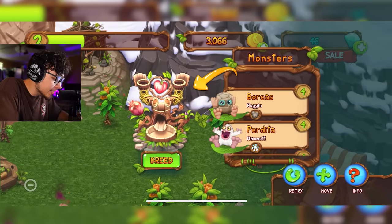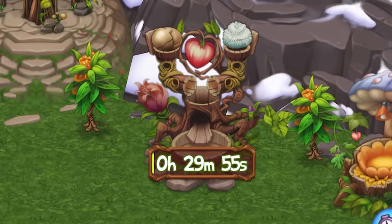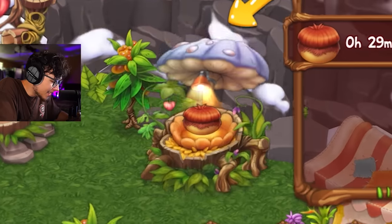So now we can breed Noggin. Let's throw him there and then Mammoth — this should give us Drumpler. We got a little timer on that, let's speed that up and see what we got. It looks like we got Drumpler!